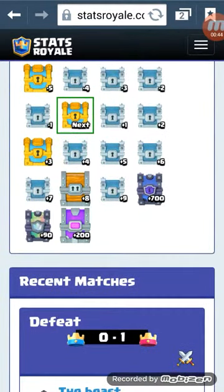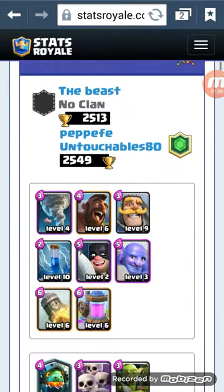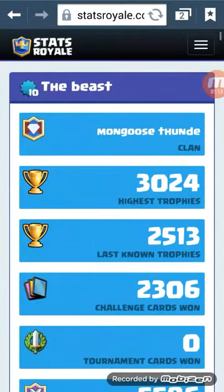Right here, I already got that one, that one, and that one, so my next chest is gonna be that, then we get that, that, that, and we get a giant chest, then more stuff after that. Then my first good next chest, second good next chest, third good next chest — that's it.